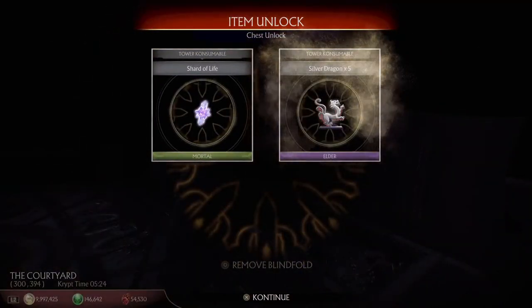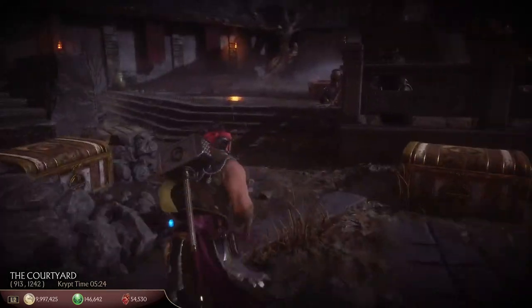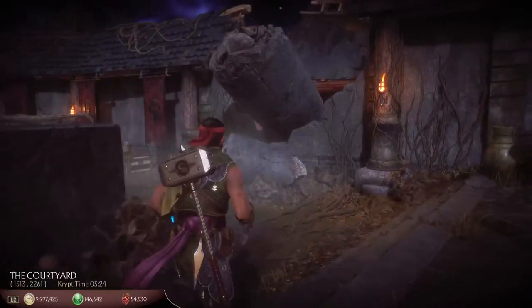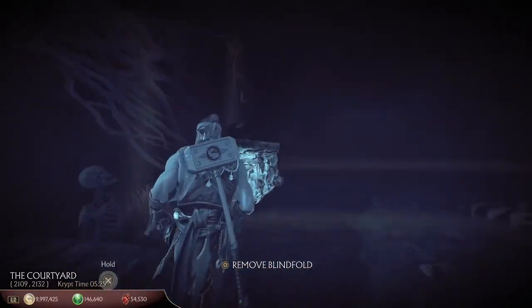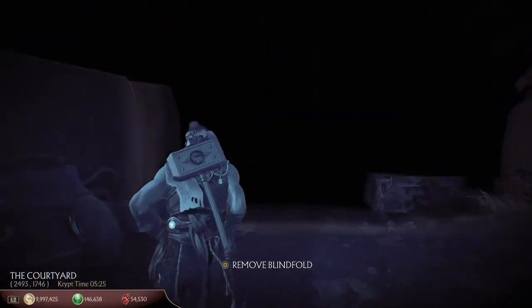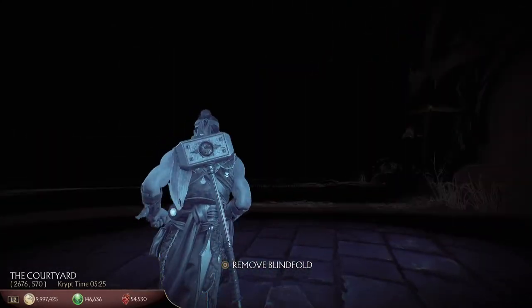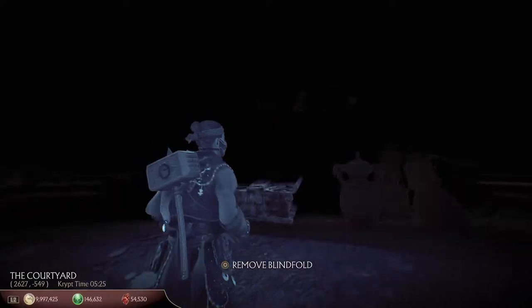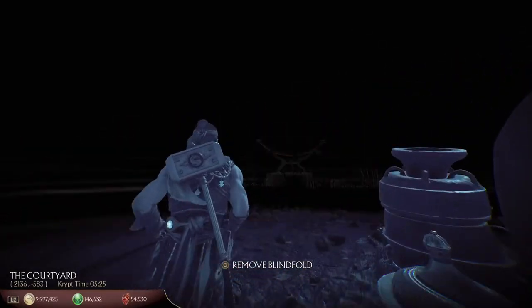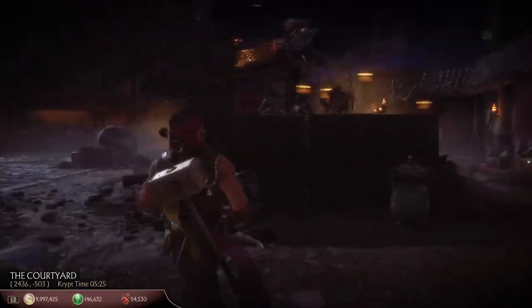Opening up the hidden chests in this area is super easy because there are just so many. There are two in the middle, and there's also a bunch all around the perimeter of this courtyard area. Just making a full circuit all around the crypt here is a good idea if you're missing those trade consumables to get them. You've also got a bunch of hidden chests here.